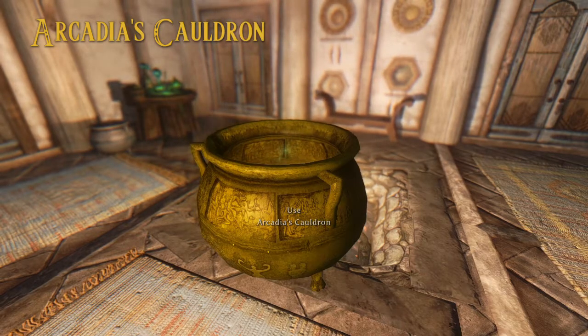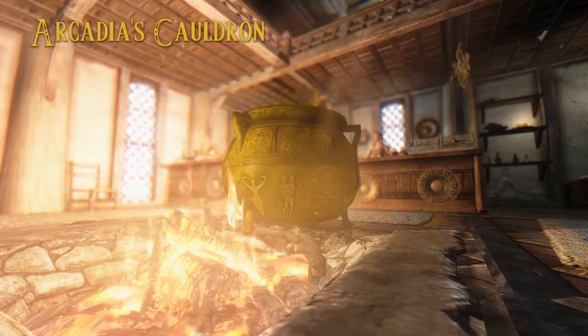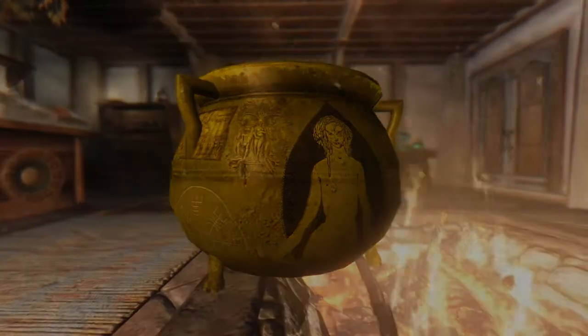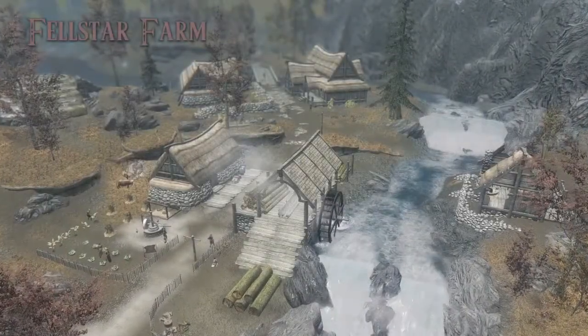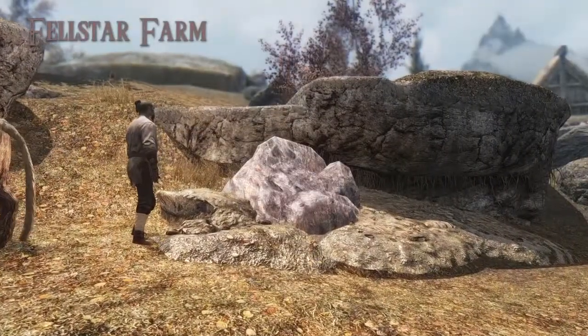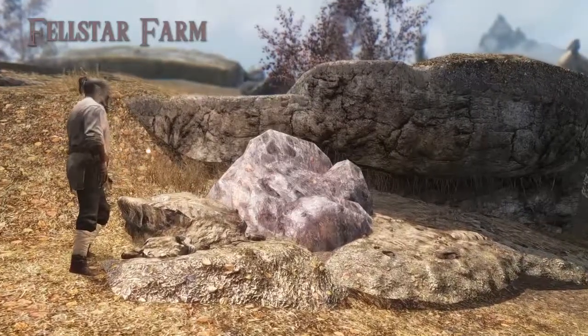The first small extra is Arcadian's Cauldron. This adds a great looking cauldron to the shop Arcadia's Cauldron, which can be used for alchemy. Felstar Farm adds a fallen meteorite just behind Felstar Farm. Felstar Farm is located in Ivorstadt. The meteorite can be mined, giving you Iron and Corundum ore.